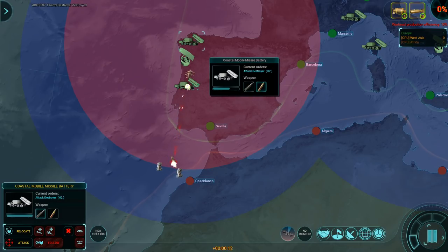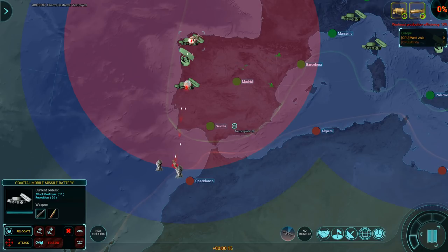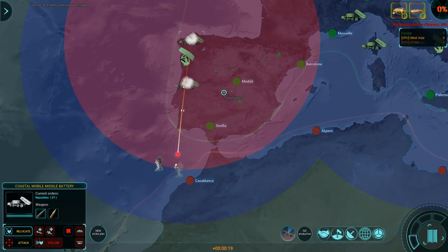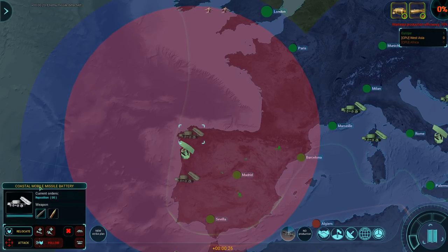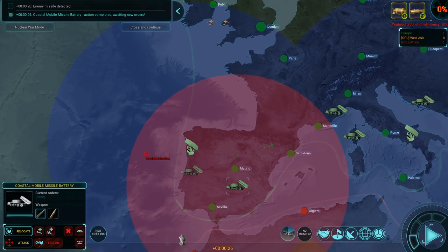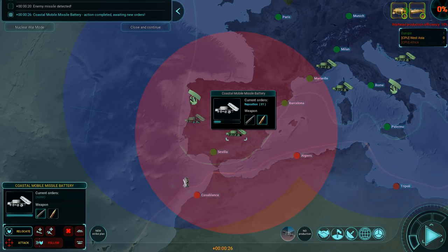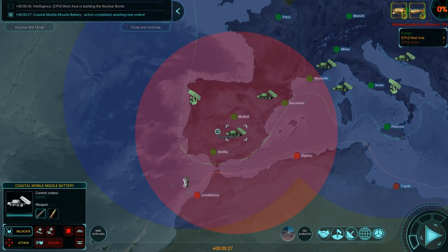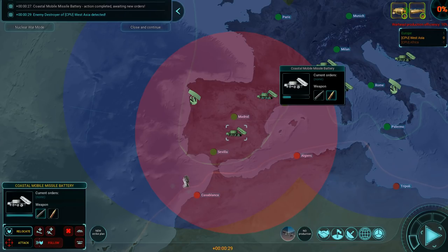Maybe I can heal them up fast enough. Let's relocate — make sure they're not where we were firing from. Done, we relocated. The aircraft, having lost the ability to find my coastal mobile missile batteries, are just flying over towards Dublin for some reason. These things survived — only just — and considering I'm not running any production, they're not getting repaired. Nevertheless, they both survived. That was two coastal mobile missile batteries against an aircraft carrier group plus escorts.